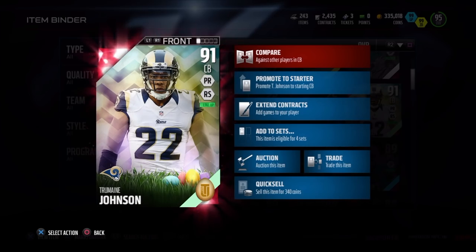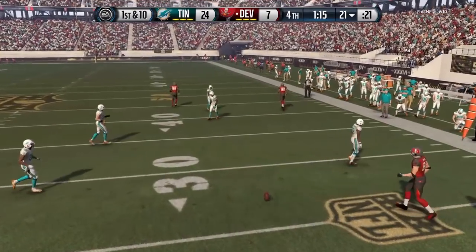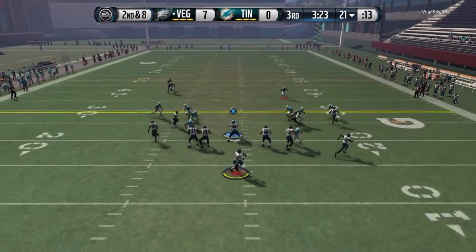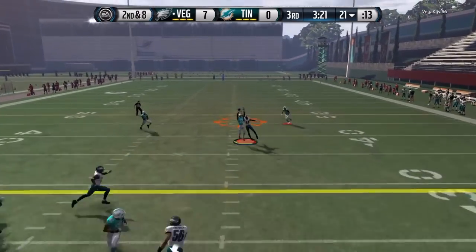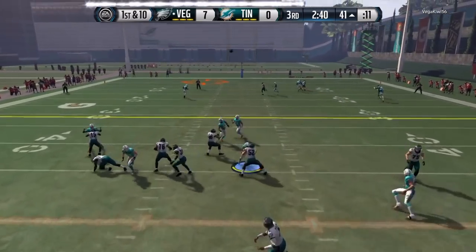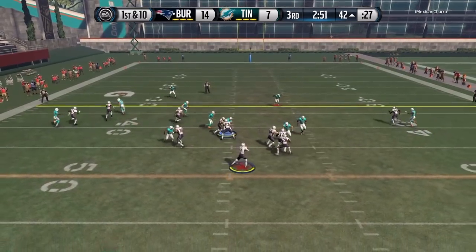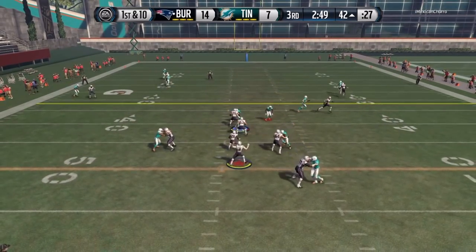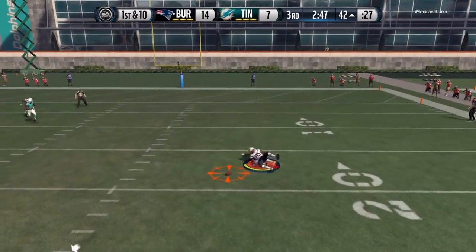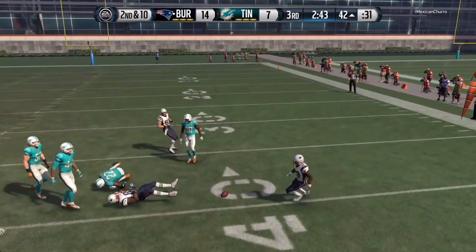When you think of Jermaine Johnson, the first thing you think of is that 6 foot 2 frame, and his best rating is his man-to-man. Testing that out here — he's definitely beat right here, but because of that height I believe he got that animation and got that little boost at the end and knocked the ball out. Man-to-man is definitely solid.